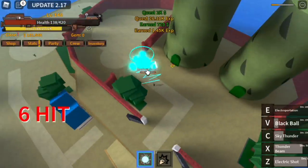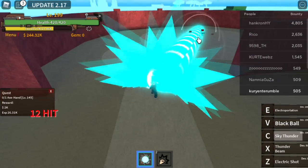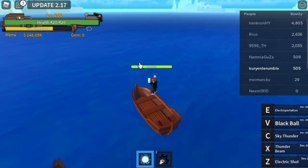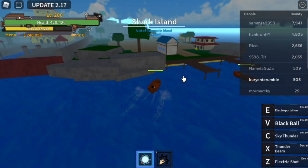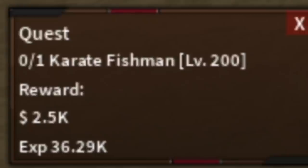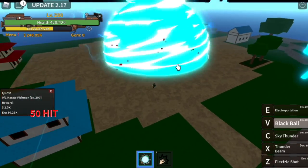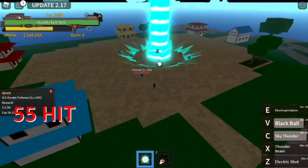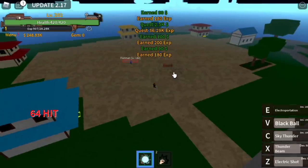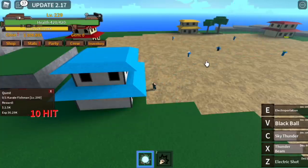We're going to skip a quest at Shark Island. Here we are at Shark Island. You can start by defeating the Karate Fishman at level 200 — just one combo and you can burst it. Do this until you reach level 230.